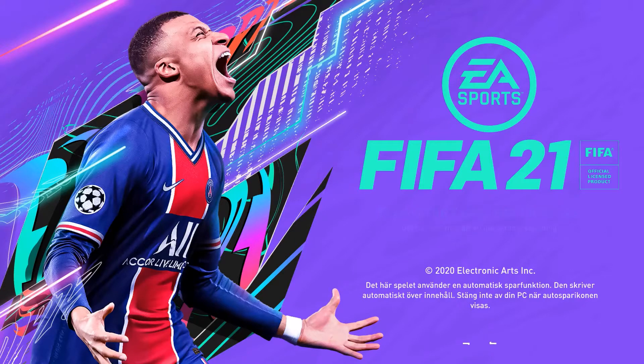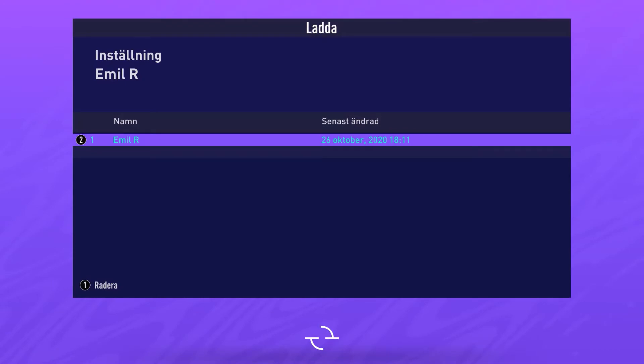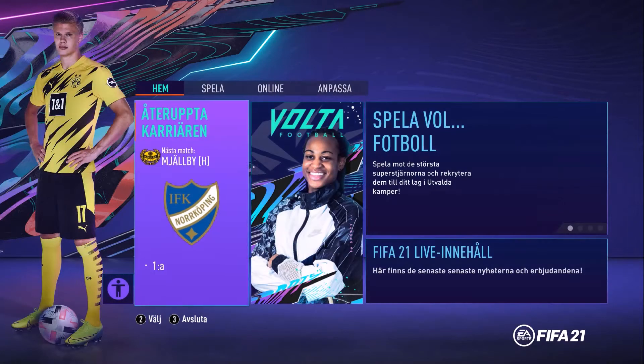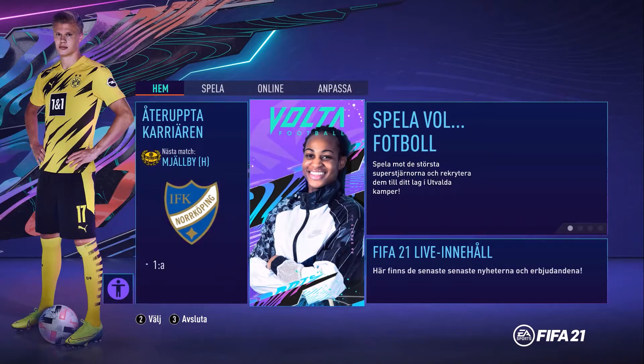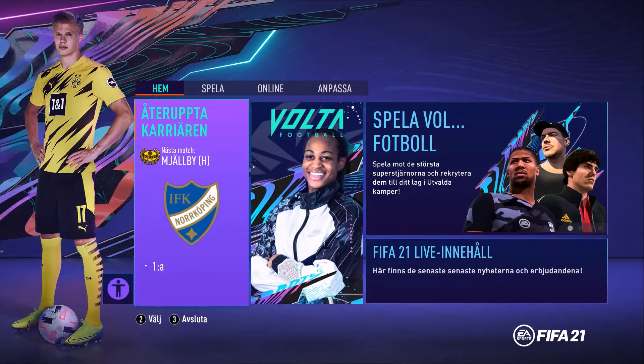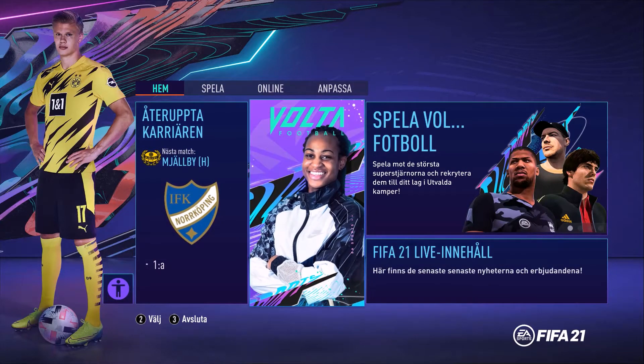This is the main menu of FIFA 21 on PC, so I'm just going to click start here. And the settings, so we can go online. Now we are in the game. This is the main menu and we're going to have a look at it. Here you can jump directly into the career or you can get in here to play street football Volta.